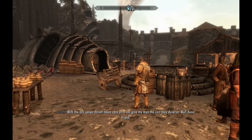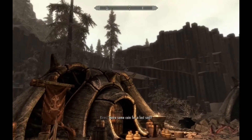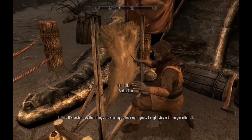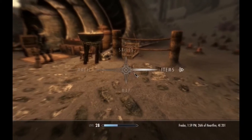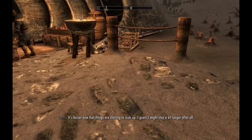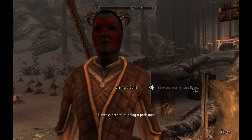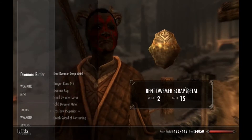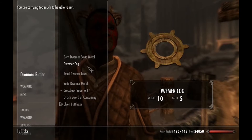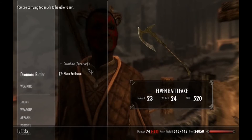Where's Lydia gone? Oh no problem — oh, she's still up there. She's carrying all the sellables. I'll sell a few things to Fethis here. Where's my secret servant? Alfred — that's what I called him. Alfred, give me my dragon bones and my metal. I'll just take all of this off him and I'm going to sell it.